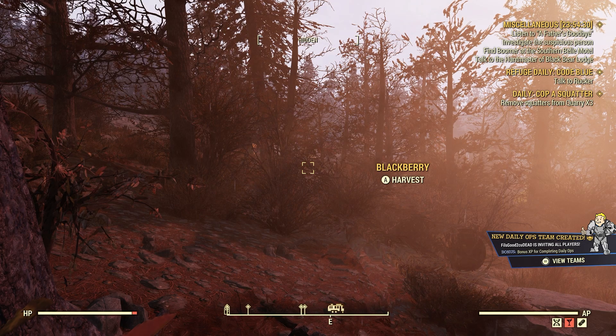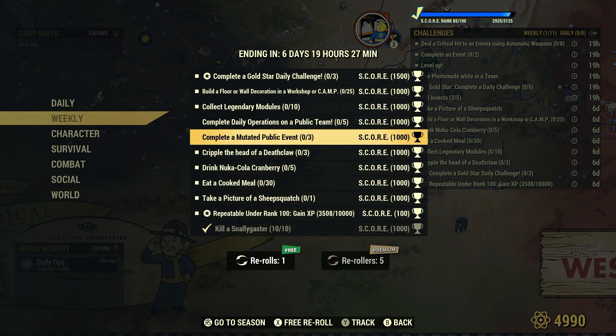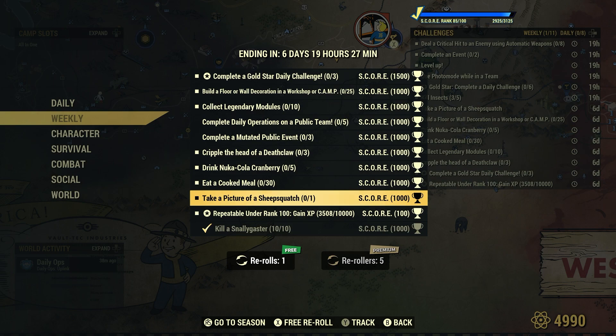Welcome to Fallout 76. This is Jim. Once in a while we get a weekly — take a picture of a Sheepsquatch, one for one, for 1000 score.